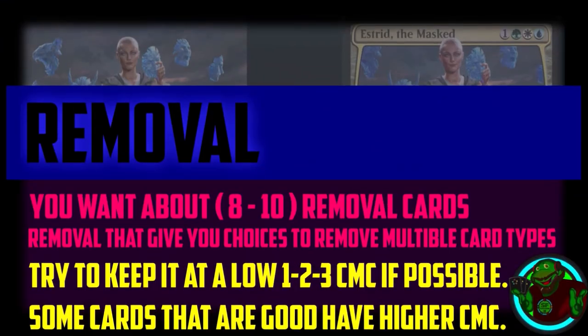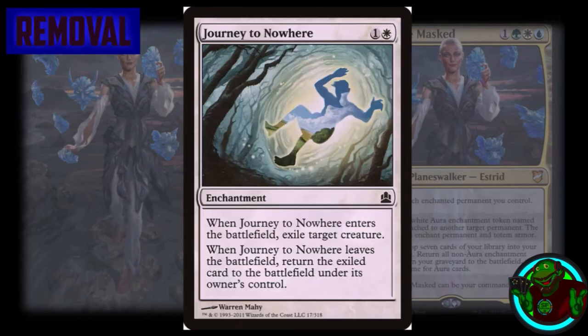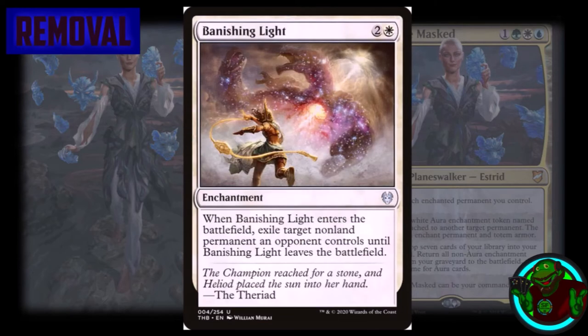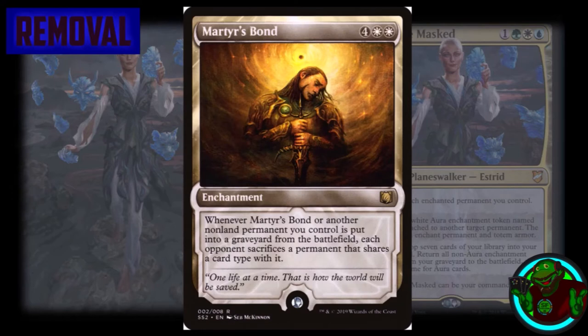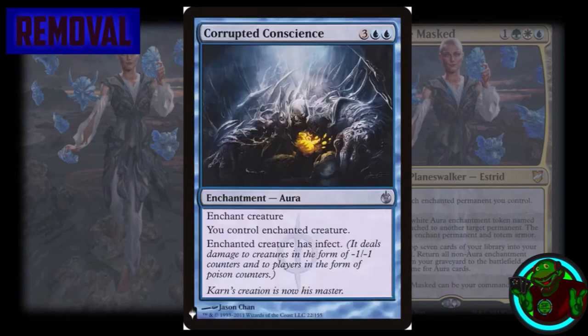In our removal section — which could use some upgrading, but because I am stubborn, all the removal in this deck is enchantment-based to hit the theme. We have Suspension Field, Journey to Nowhere, Oblivion Ring, Banishing Light, Detention Sphere, Martyr's Bond — which works as deterrent removal — Control Magic as a form of removal, and Corrupted Conscience, which is both removal and a win condition and is very underrated.